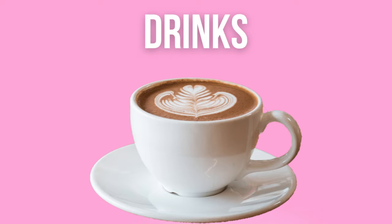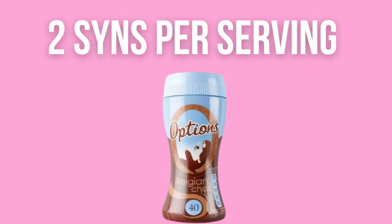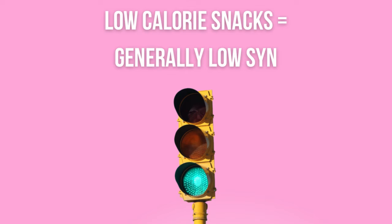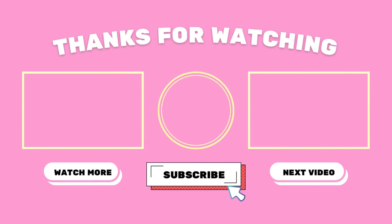Next up we've got drinks — we're quite spoiled for choice on low-sin drinks with Slimming World. I'll confess I'm an absolute addict of Diet Coke, and also Red Bull — having a young child, I need that to stay awake! There's also the option of Options hot chocolate, with really nice flavours like white chocolate and salted caramel, at two sins a serving. As a general rule of thumb, low-calorie snacks will generally be low-sin. I found a great aisle in Tesco — less than 100 calories — and I'd advise checking that out. Thanks so much for watching; please do subscribe if you liked it — I'm making videos every week.